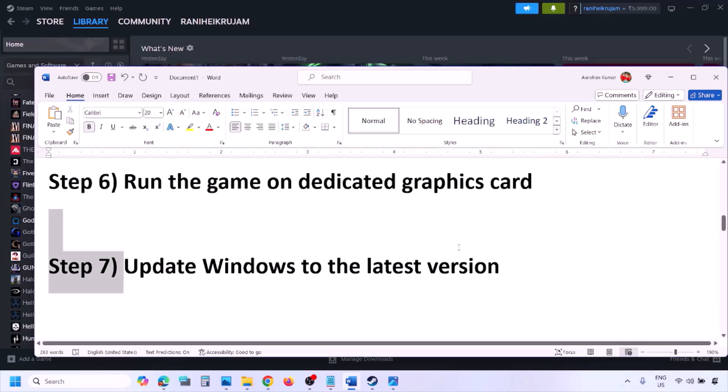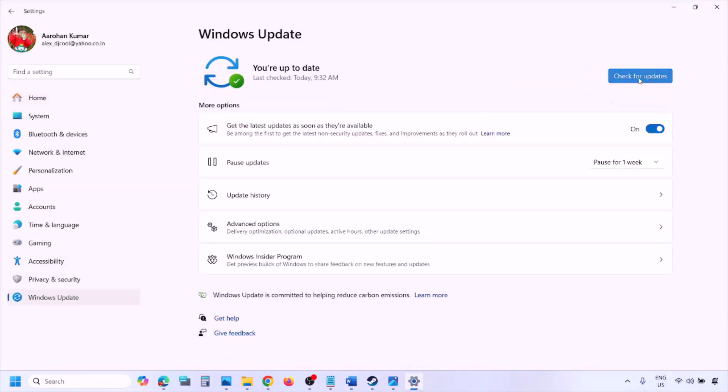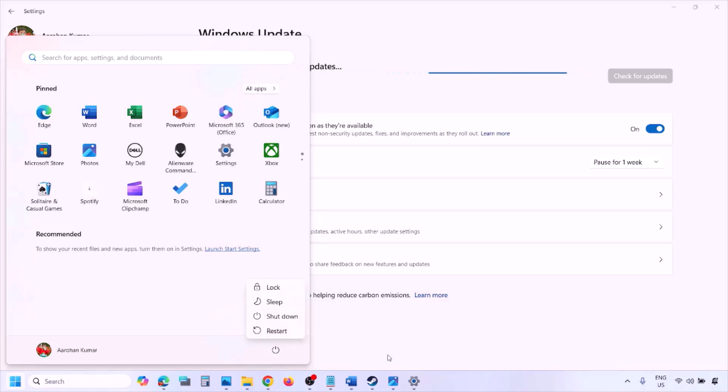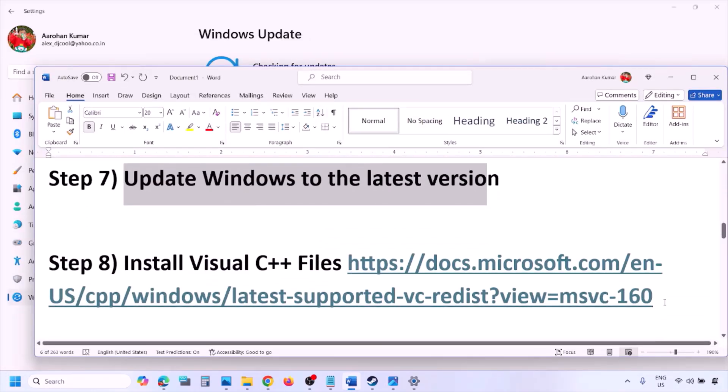The next step is to update Windows to the latest version. Go to Windows Settings, then Windows Update, and click Check for Updates. Once all updates are installed, restart your computer and launch the game and check.